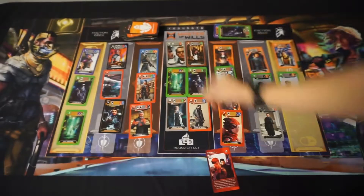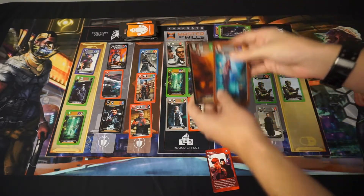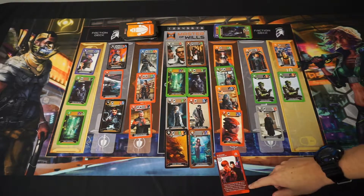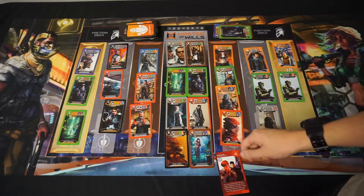Brainwash. With Brainwash you draw two community cards, place them in a neutral area. Add up the total value of these two draw cards, and then you can kill up to two cards in your opponent's recruits that are equal to or less than that value.